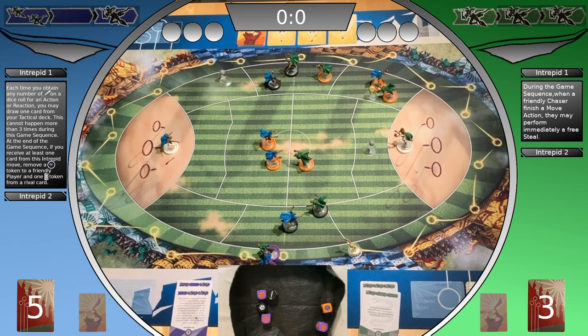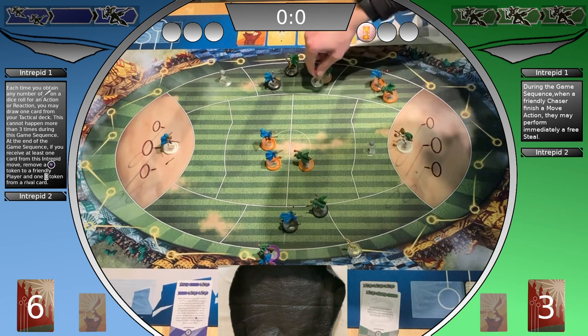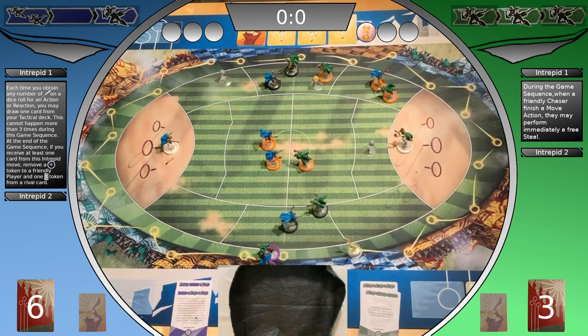However, the Ravenclaw player is allowed to draw one more tactical card. It's Ravenclaw's second action block but it is empty, so it's Slytherin's second action block. The Slytherin chaser with the quaffle performs a pass — the pass is successful and Slytherin gains a tempo point, which they use to break the tempo.